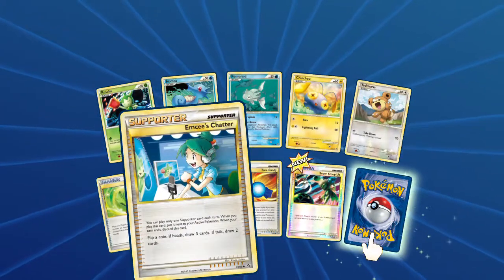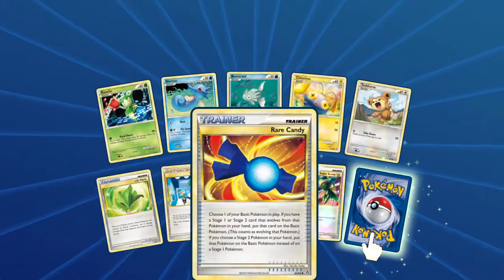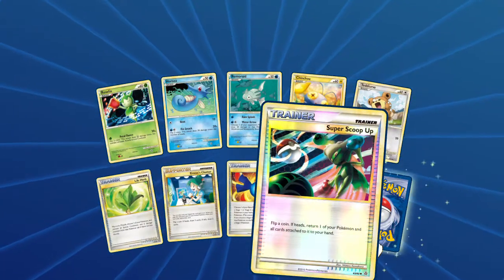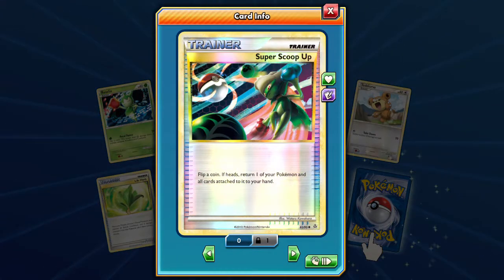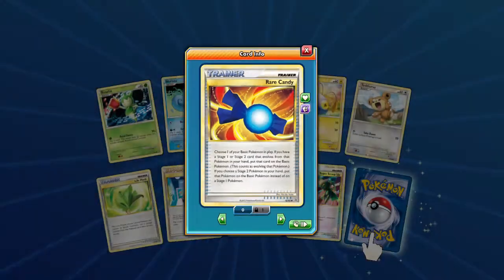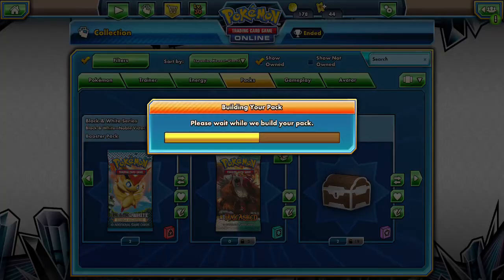We got MC's Chiada — she's the MC, yo. We got a rare candy, that's a pretty cool one. Super Scoop Up reverse — I think we're going to have to start using that one. Let's put this under review as well. And our rare in the pack is another Fero.